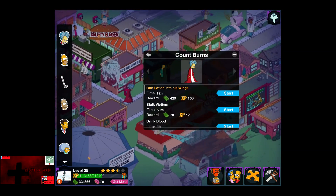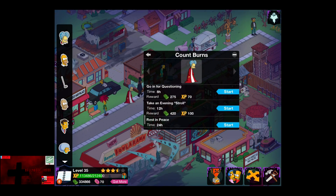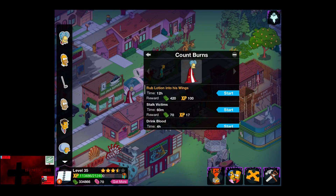For those of you who do have Fruit Batman, it is a third costume as well. All the jobs give normal money — go in for questioning, take an evening stroll, and rest in peace.